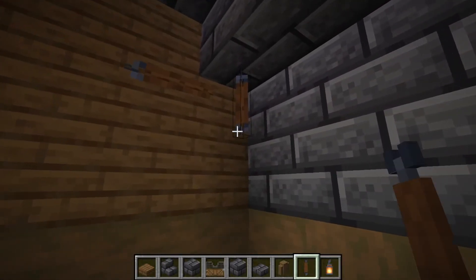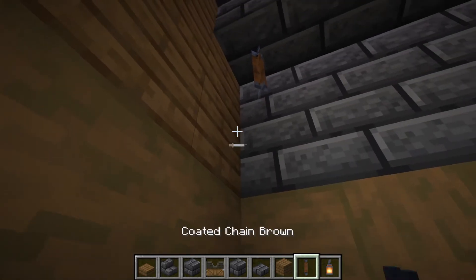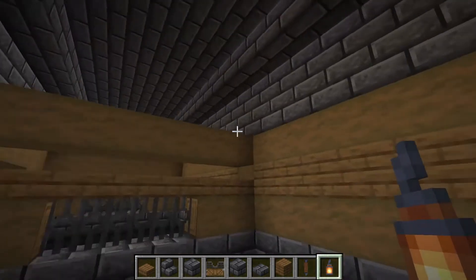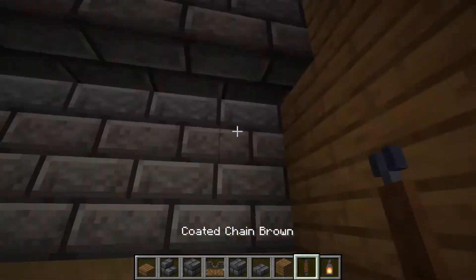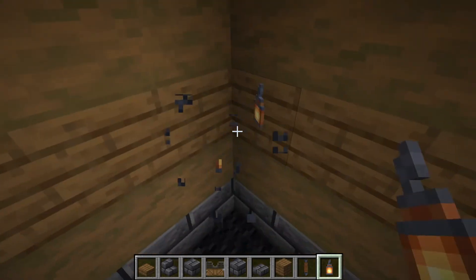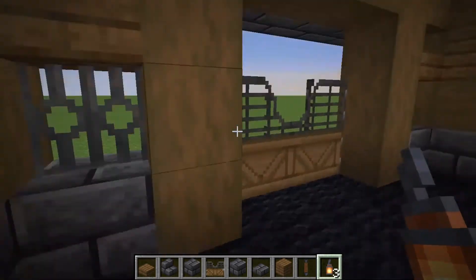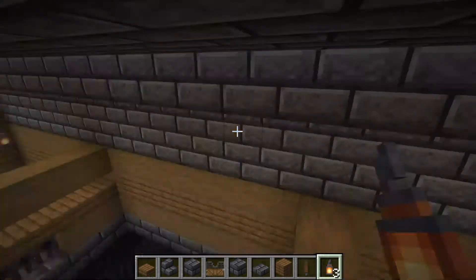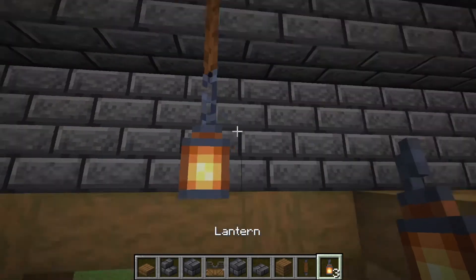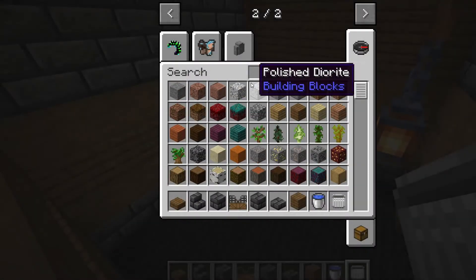I'll do some lanterns in this stall and then leave the middle one free because it doesn't really need any given where it's positioned. The thing I like about Java Edition Minecraft is that you can copy blocks — also mods. I've done that too much, supposed to do two. Let me add a water bucket in here.